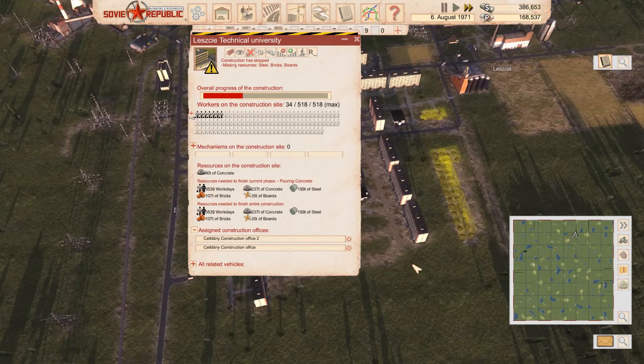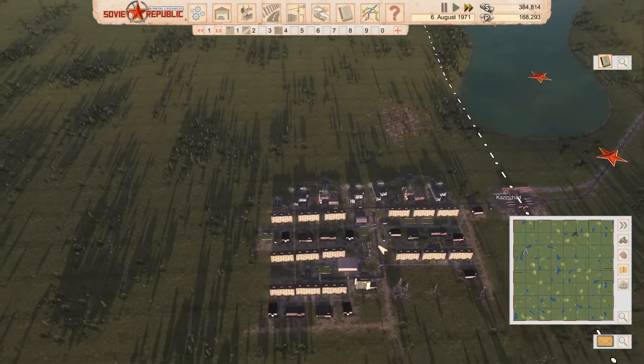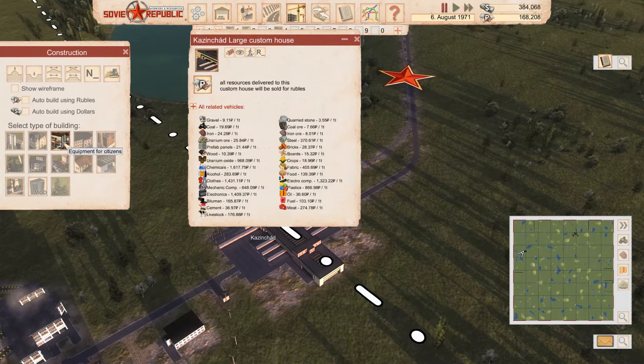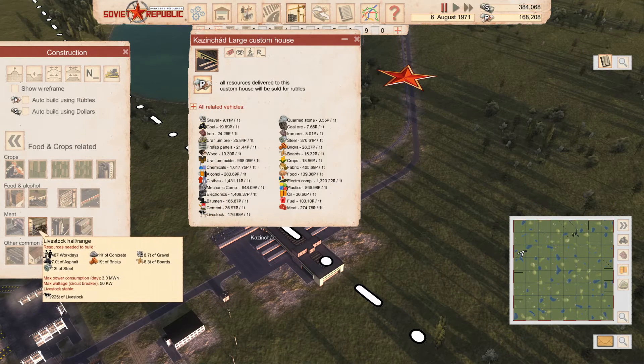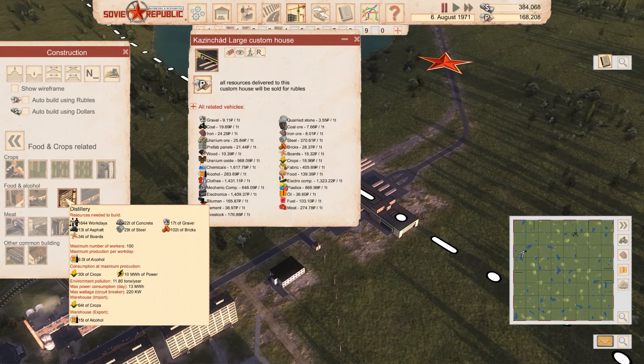Back to University Town. The university is not even halfway done. If I go to Cousin Chod and I want to export more stuff — what are they paying well for? Uranium oxide is really high, chemicals is really high, alcohol is really high. How does one make that? Grocery store... distillery — bingo. They will produce 6 tons of alcohol per workday at maximum capacity of 100 workers, requiring 30 tons of crops. I suppose that's perfectly possible, and these are really small buildings.